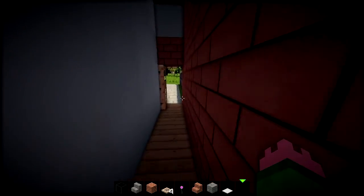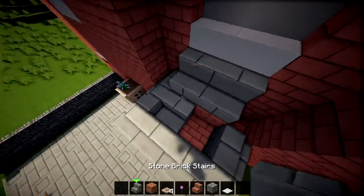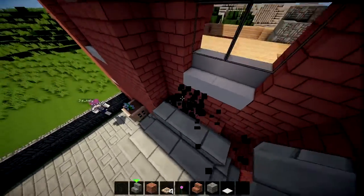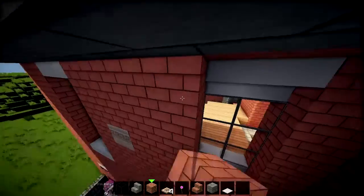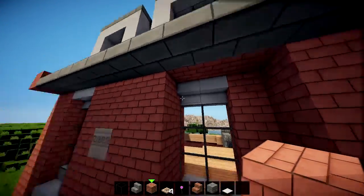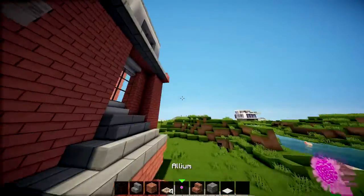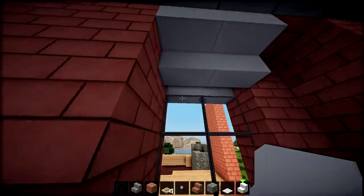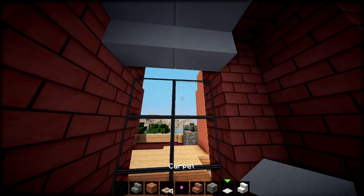Let's fix the front. If we move these steps forward, we're gonna have to move this whole section. Can we have this penis door? No, because my doors have little windows on the front. My birch one has a window — does it?